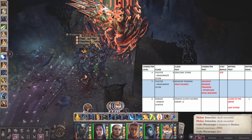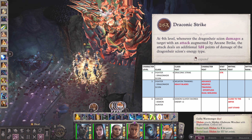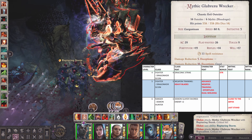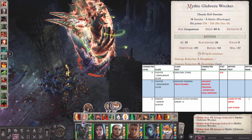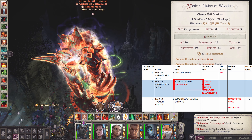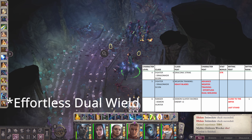At fourth level, you gain Draconic Strike. At this time it would seem useless, but later on in the mid to late game, this would help us activate Elemental Barrage. At fifth level, for weapon training, get Heavy Blades and Advanced Weapon Training — Effortless Armor — for your character level feat.